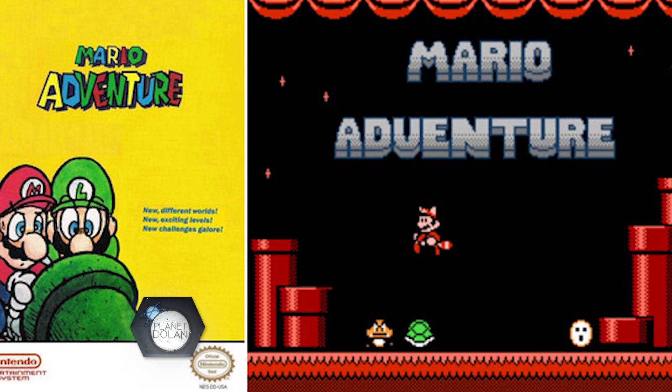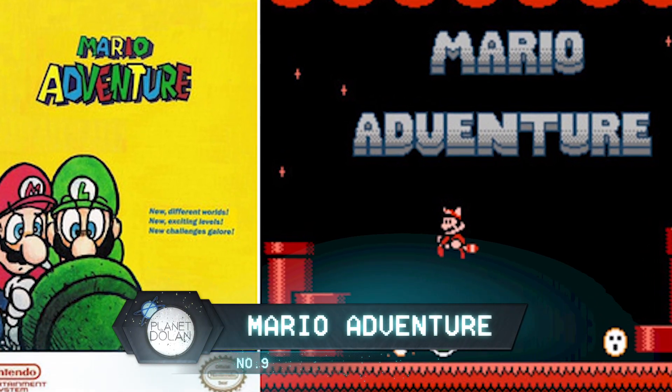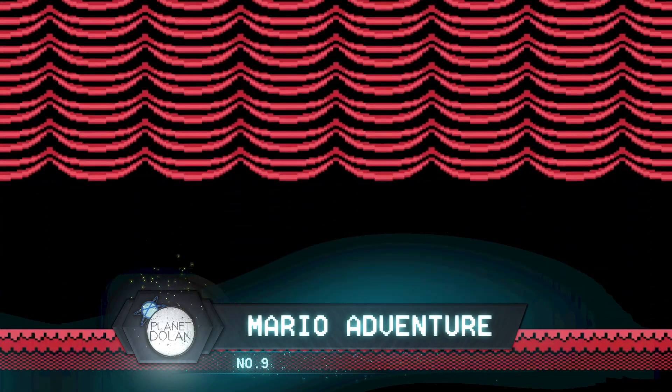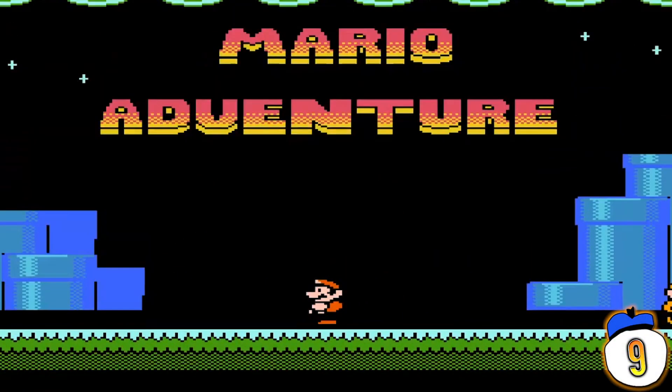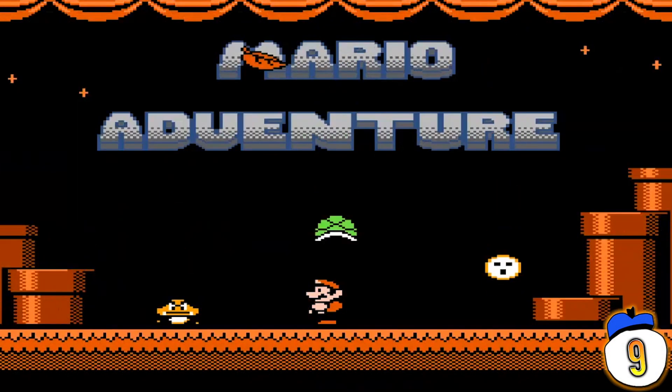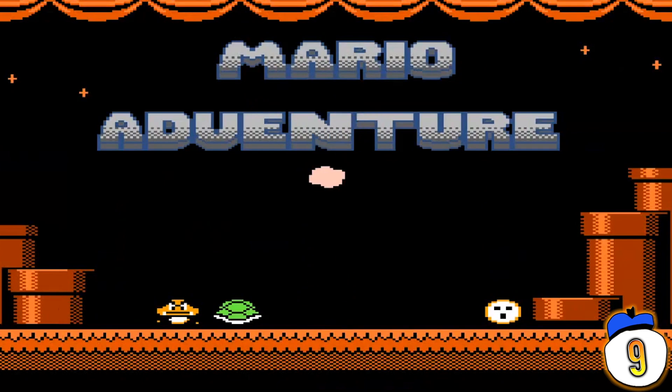Number 9: Mario Adventure. Sounds familiar — Mario Adventure is such a plain title it almost sounds like it must be the name of an official Mario title that came out at some point. But no, it's just the name of one of the best, most complete, fully realized NES ROM hacks ever.